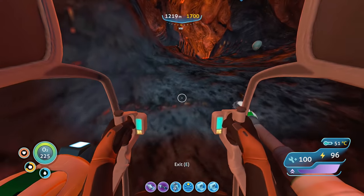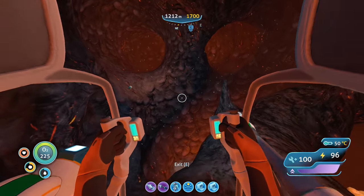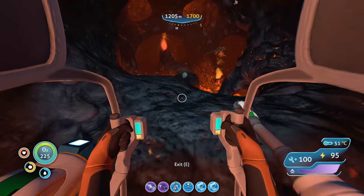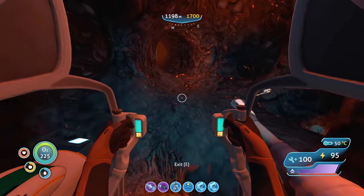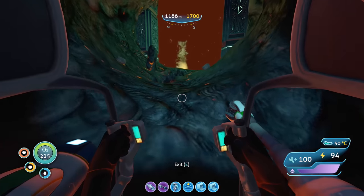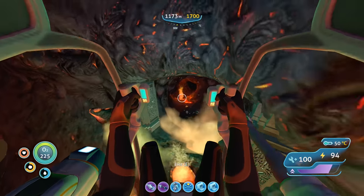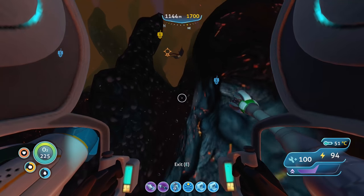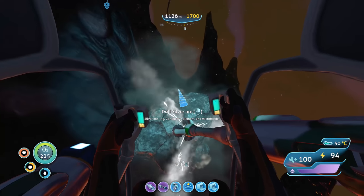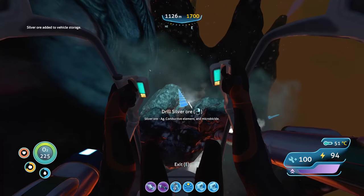The Cyclops uses power cells as batteries, so if we can get the Cyclops running exclusively on ion power cells it's never going to need power and can recharge the prawn suit millions of times. Each ion power cell requires two ion cubes and we only have about 12 right now. Oh, is this silver? It is! Let's grab some. That means we can only make six ion power cells.